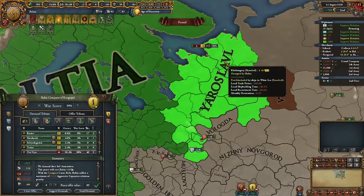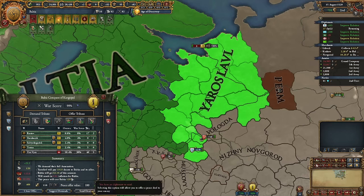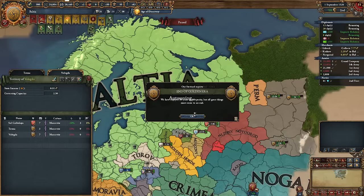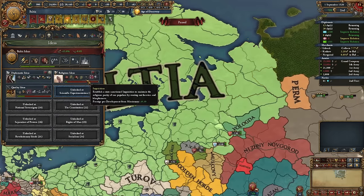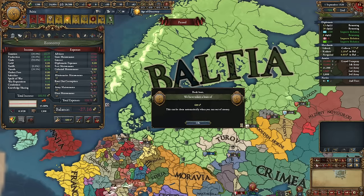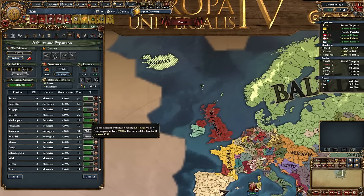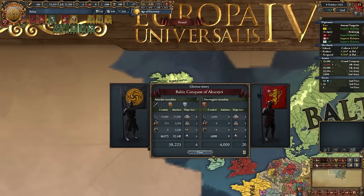We can dominate the White Sea or just full annex Yaroslav — screw this guy. And just as we did it, our golden era has expired. Terrible news because we still need a couple more religious ideas, making coring all this stuff expensive. I didn't have this monument at maximum level — let's upgrade it. I need as much admin points as possible — 17 is pretty neat.